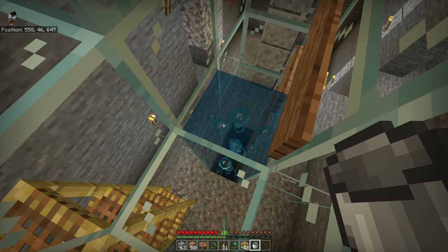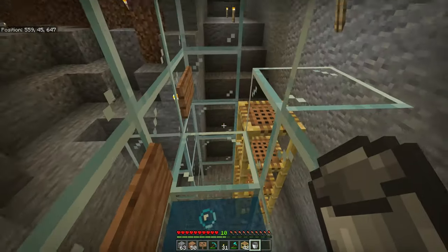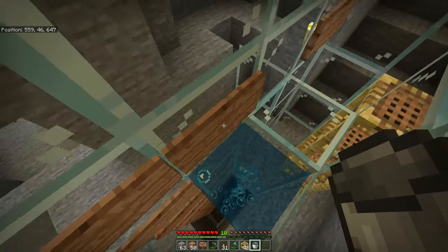If you add a water source block right here, it'll form the bubble column and it doesn't flow over — you can see the bubbles. These are now all source blocks, so mobs will get pushed up. As you can see, I'm standing on it. I'm not doing anything, not holding any buttons — it's pushing me up.